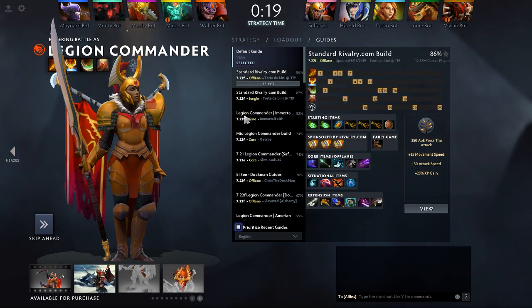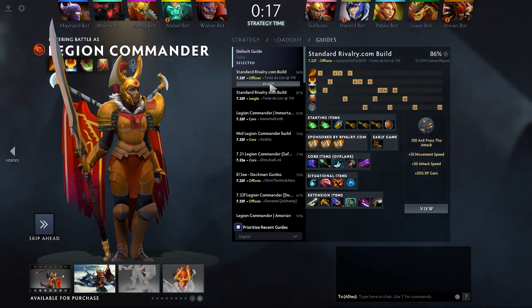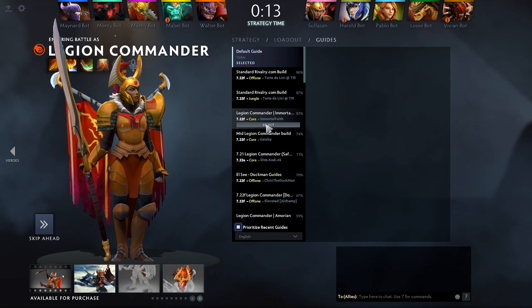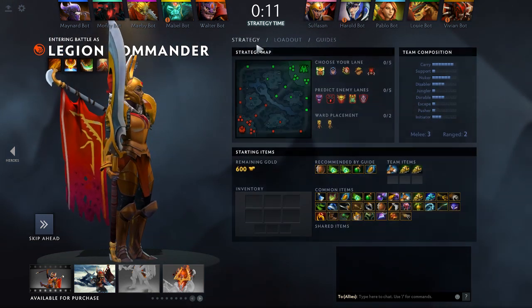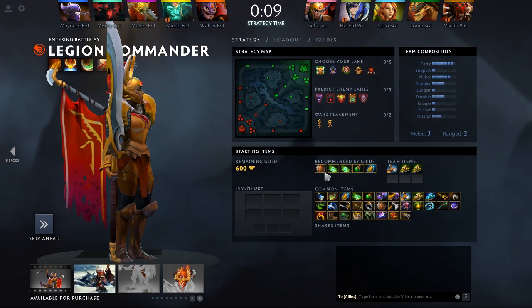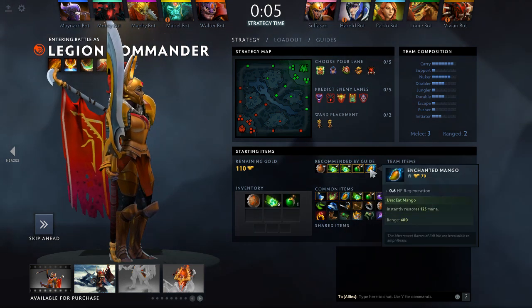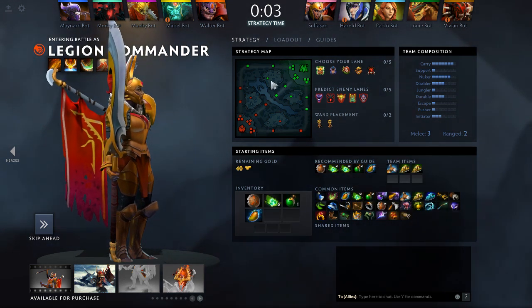I'm going to find a guide that's best suited for a core. They have offlane and jungler options for this hero, but I'm going to choose the core. It's going to tell me what items I want to buy — recommended by guide — so I'm just going to click them all. That means I bought them and I don't have to waste time as soon as I get into the game.